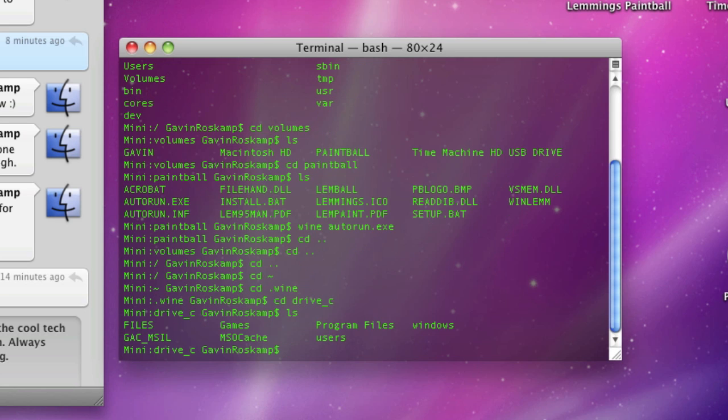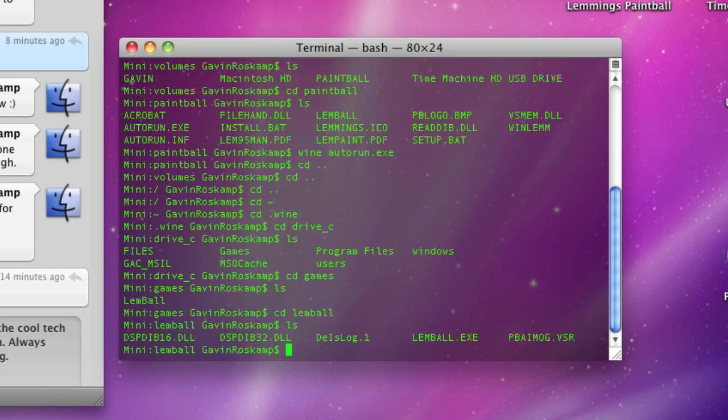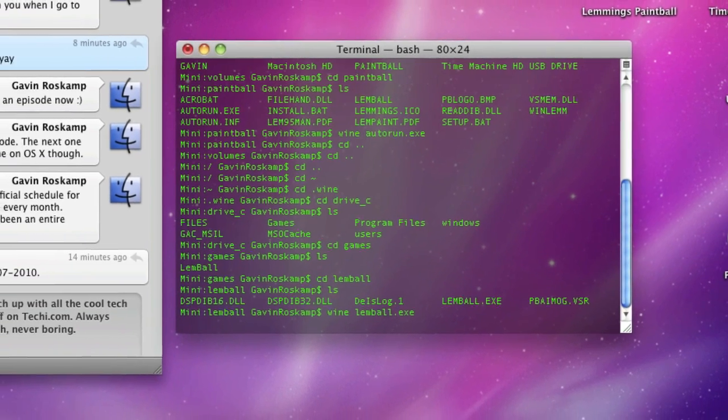Now you need to go to 'cd .wine', then 'cd drive_c', and you can list it there. This one installs under Games — most things install under Program Files — so I'm going to go 'cd games', then 'cd lemball'.